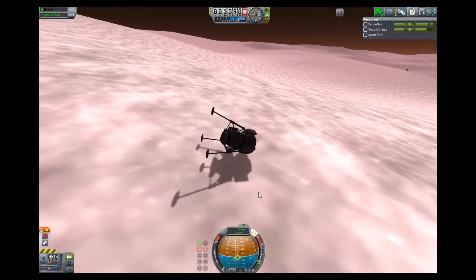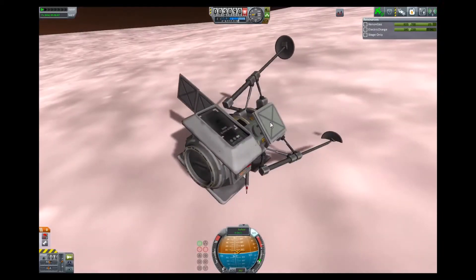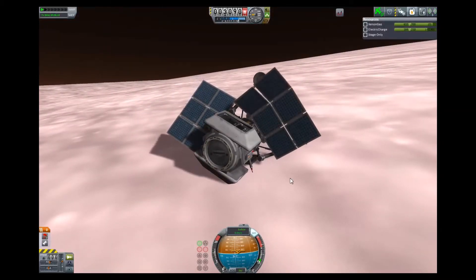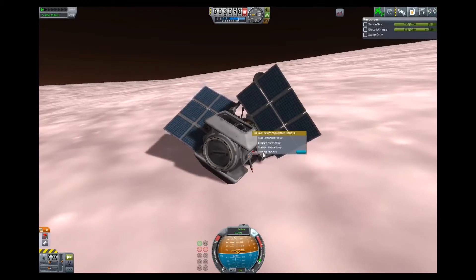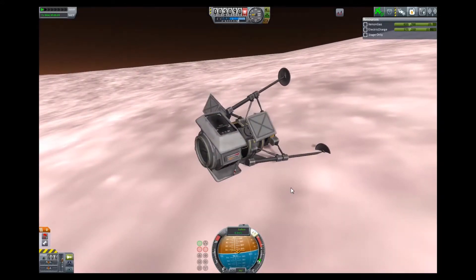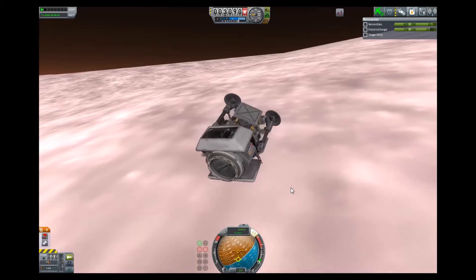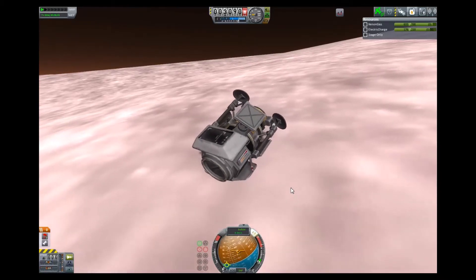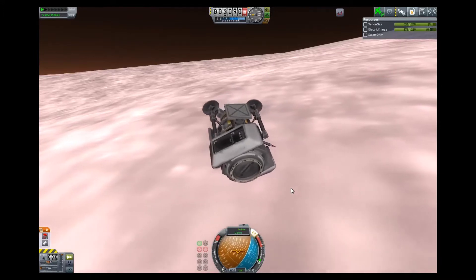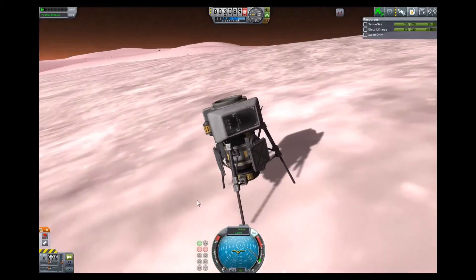And there you go. At this point I'm trying to figure out should I just leave it because I can get to all my science stuff, or should I try and get it back on its legs? I sat there for a minute trying to decide, and then I decided to try. I do have the small reaction wheels on this, so I have some pretty powerful controls. If this was Mun or Minmus there's no problem — it would have flipped right over — but we're on Duna, so it doesn't work quite as well. But somehow I luck out with a KSP glitch or something and it knocks me upright.